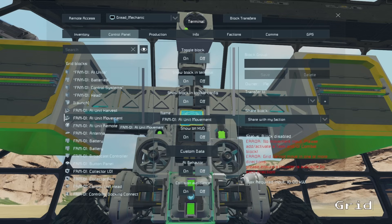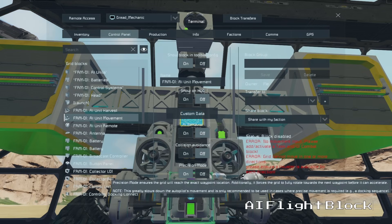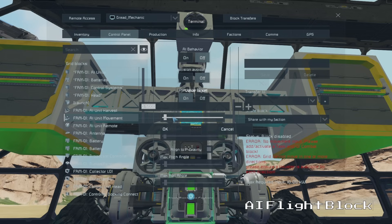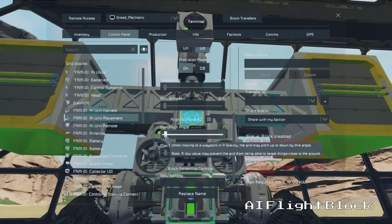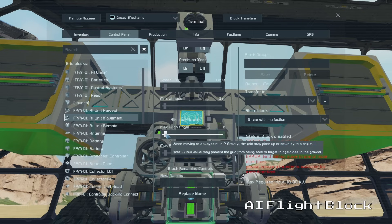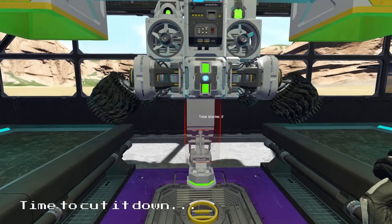The only thing left to do is set up the grid AI to automate our new farming robot. Going to our AI flight block: make sure precision mode is turned on, set the speed limit to 0.5 meters per second, set the minimum altitude to 0 meters, make sure align-to-planetary-gravity is checked, and set the max pitch and max roll angles to 1 degree so that the AI has a little bit of wiggle room.